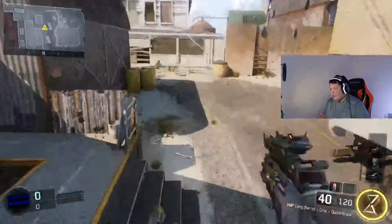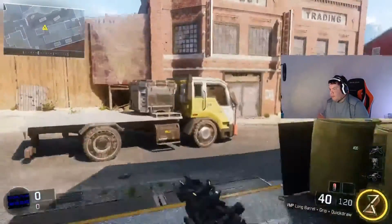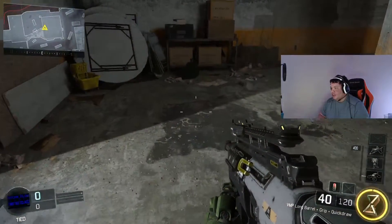To push A, we normally have the bomb guy go mid. And if you hit your slide right, you can just jump, slide, and hit it through the window, and you plant right here. Like we rush plant it super hard.